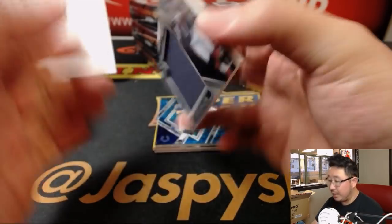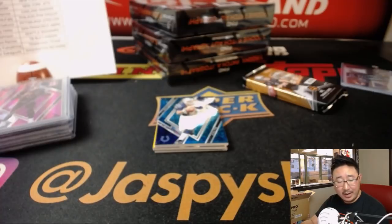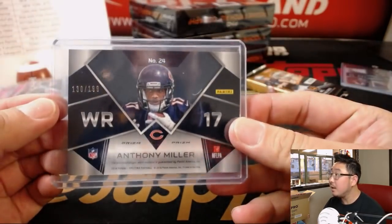Behind the Colts edition of Peyton Manning is Anthony Miller, Monumental Relic for the Bears. Greg with the Bears — Da Bears — out of 199.